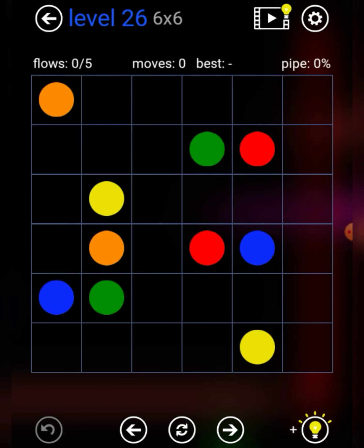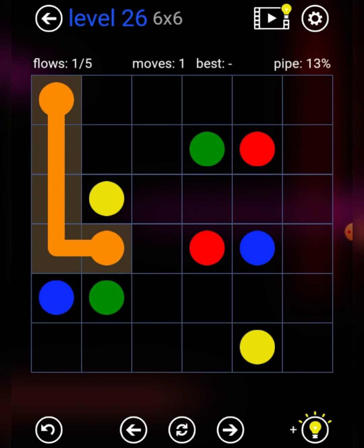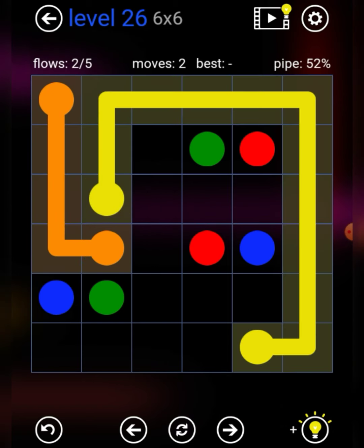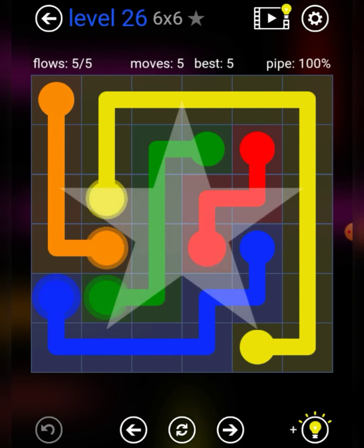Level 26. We should have orange for the outline, yellow for the outline like this, green for the outline like this, green for the outline like this, and yellow like that. There we go.